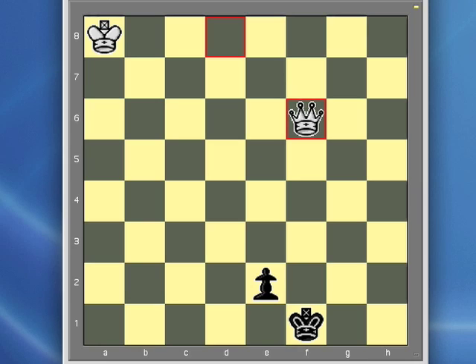The black player wants to preserve the possibility of promoting that pawn, so he's not going to move the king in front of the pawn. He's going to move his king off to either g1 or g2 in order to allow the pawn to move to e1 if possible. Now the queen must again either check, or guard the queening square. In this case, he moves his queen to e5 to both attack the pawn and guard the queening square.